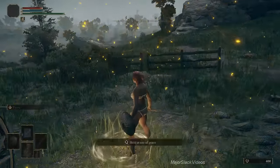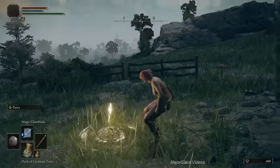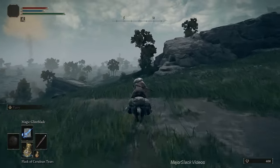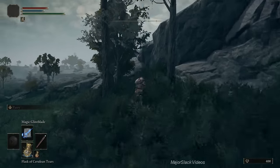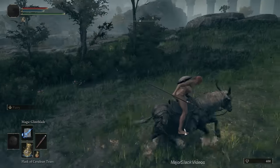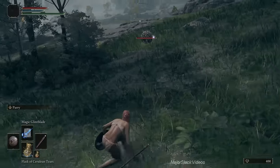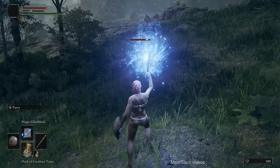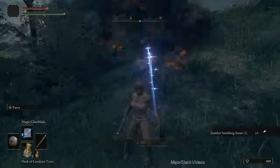Discover the Site of Grace and rest to refill everything. Then point yourself west — there's a rocky plateau; pass by on the left side of it. Double back along the cliff's edge, looking for a teardrop scarab. Spam it with Magic Glintblade — should be able to take care of it no problem. That's a free Somber Smithing Stone One.